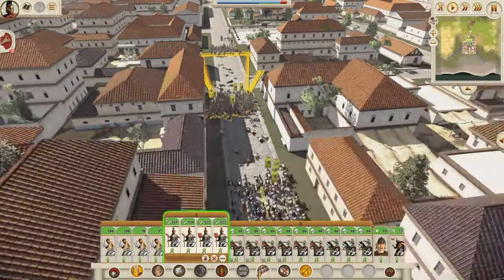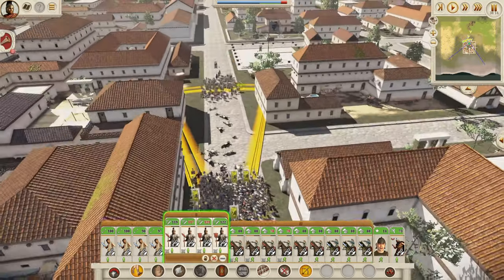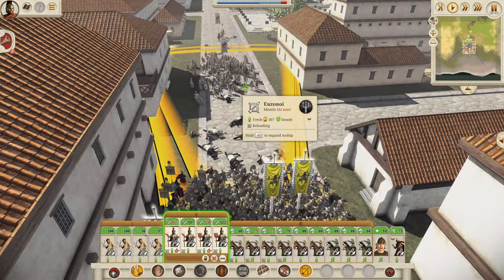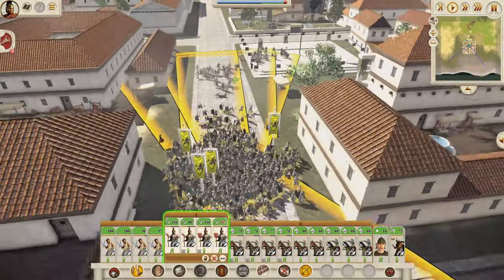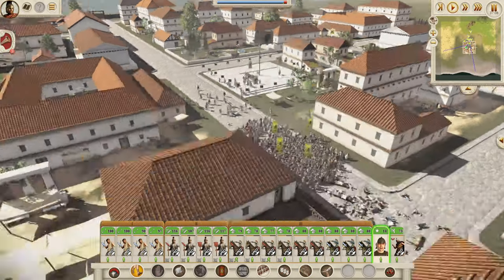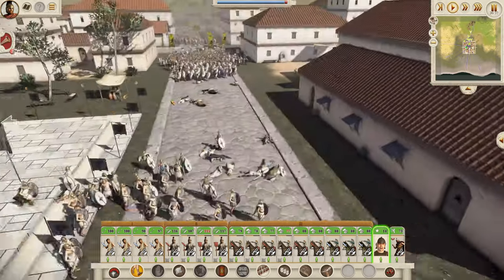We're baiting the Uzonoi towards us, with our guys positioned to fire on the town square. We're sending some boys around as a flanking option, though they probably won't be needed. The Uzonoi break but retreat back to the town square, making them invincible again — that's the problem. We need to drag them off or kill them with missiles. Classic pathing issues are causing some frustration.